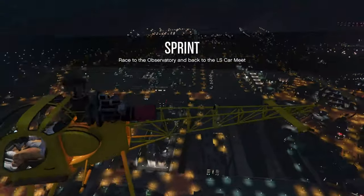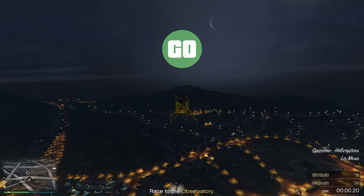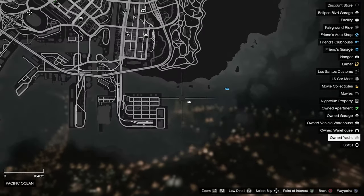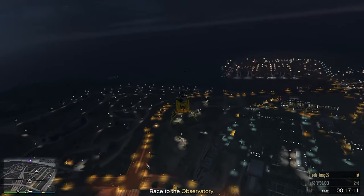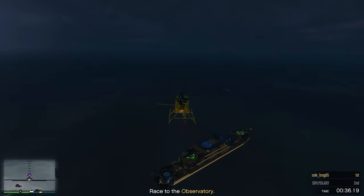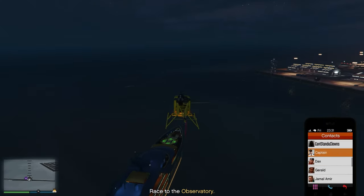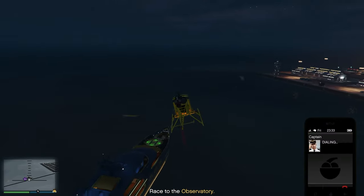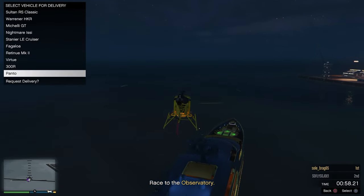Let that timer go down and we're going to make our way to our yacht. Once close enough to your yacht, we are going to now call up our captain. Once we call up our captain, we are going to have the option to request our personal vehicle.